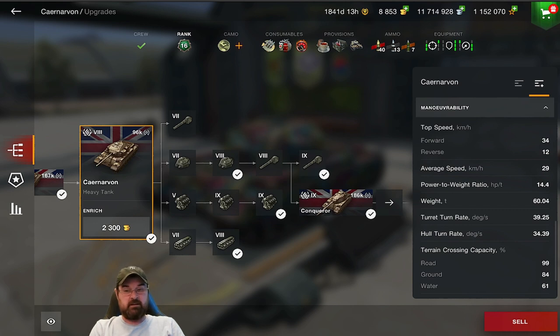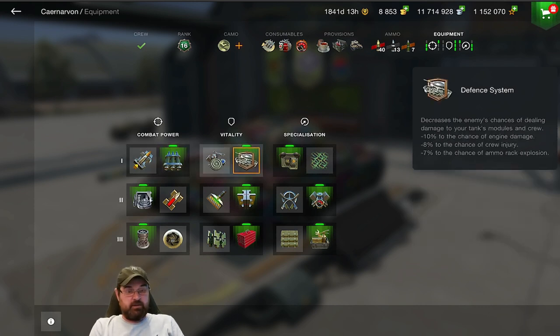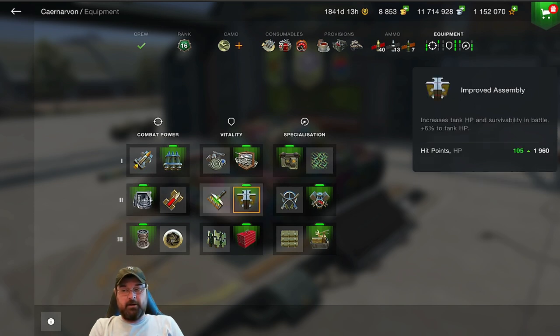If you're rolling out stock, you are going to find it a real pain, especially against the tier 9s it will face. For equipment, I'm using calibrated shells rather than the rammer — it's already got a decent reload, so I'd rather have that extra penetration when facing tier 9s. I've also got the defense system, which I use on virtually all my tanks, and improved optics to bring the view range up. No point in a camo net — it's a heavy after all. I'm using the enhanced gun laying device because the supercharge is pretty pointless here.